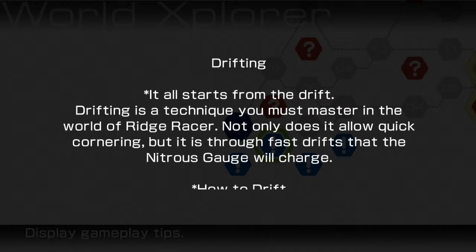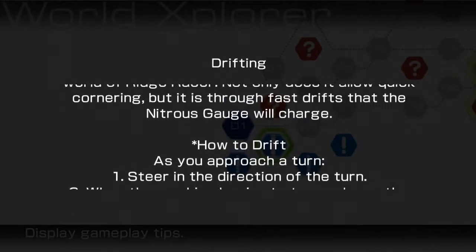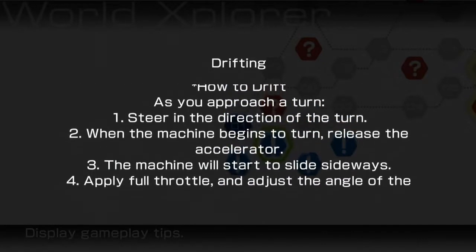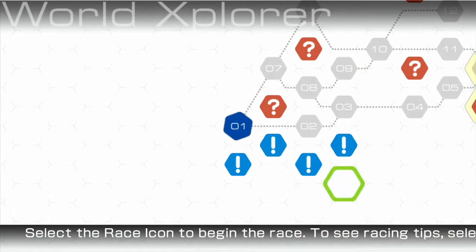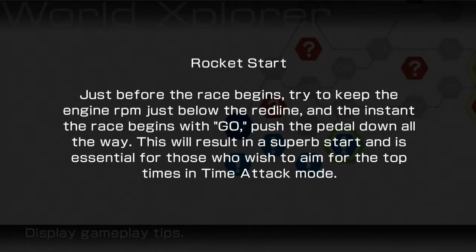Drifting — it all starts from the drift. Drifting is a technique you must master in the world of Ridge Racer. Not only does it allow for cornering, it allows for nitrous as well. Nitrous is used alongside rocket starts. Rocket starts: just before the race begins, try to keep the engine below the red line, and the instant the race begins, push the pedal down all the way. This will result in a superb start and is essential for those who wish to aim for the top times in time attack.